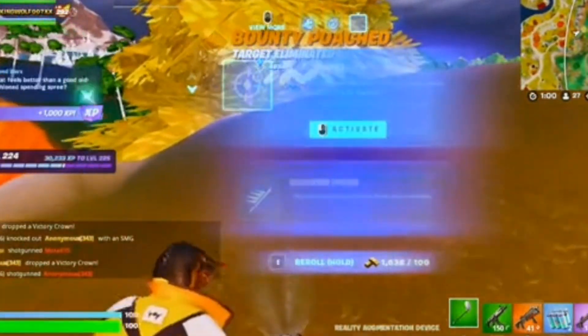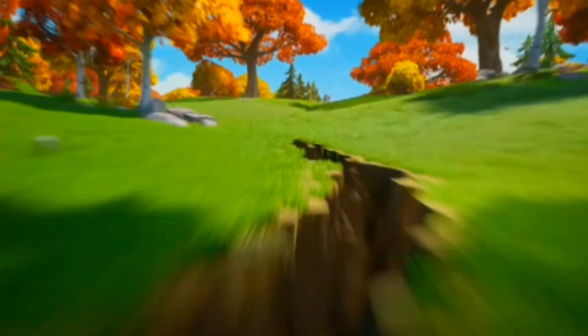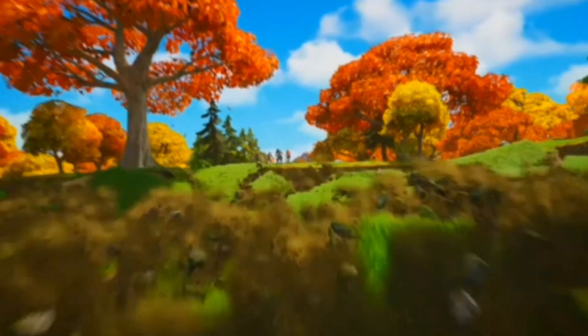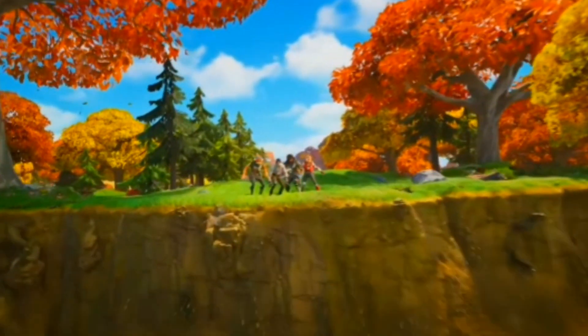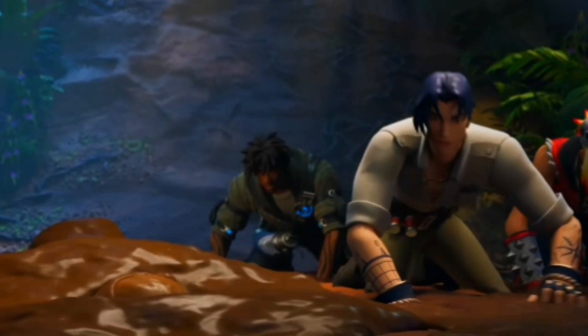Here is everything you missed in the Fortnite Chapter 4 Season 3 cinematic trailer. The trailer opens with an earthquake happening on the island — if you've seen the teaser trailer, you've seen this part already. We see the Battle Pass characters and Fish Stick slide into mud, giving us our first look at what mud is going to look like.